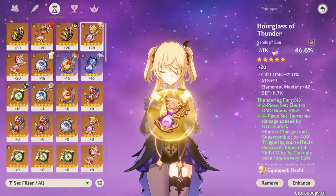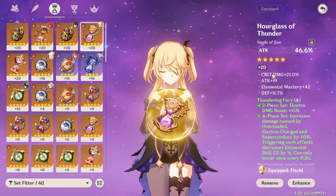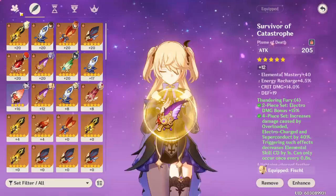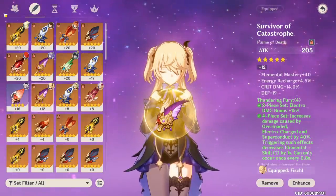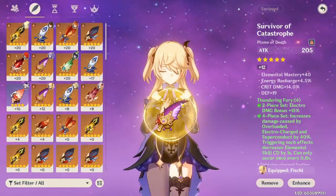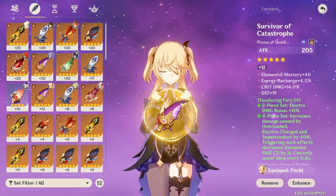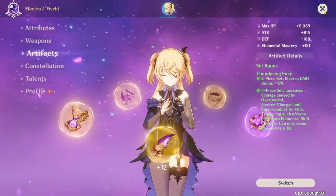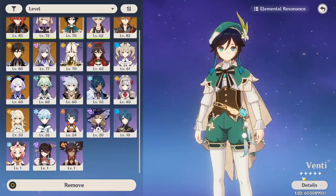For supports, you want to focus on that good main stat. Obviously if you have a good substat that's amazing, but for support characters you don't really need that — it's really just main stats, especially when you start maximizing artifacts at AR45+ when you can actually farm them. You don't need to get them to plus 20 or shove all your resources into them, unless they're a support that requires a lot of investment. To show you what I mean, I'm going to show you my Venti.